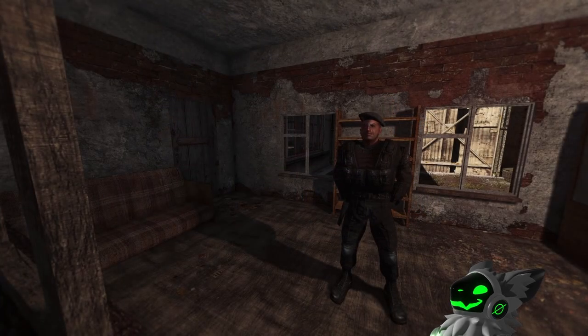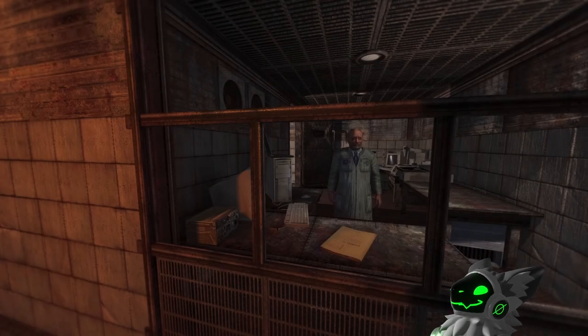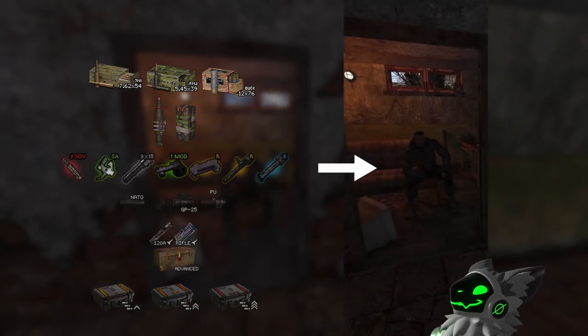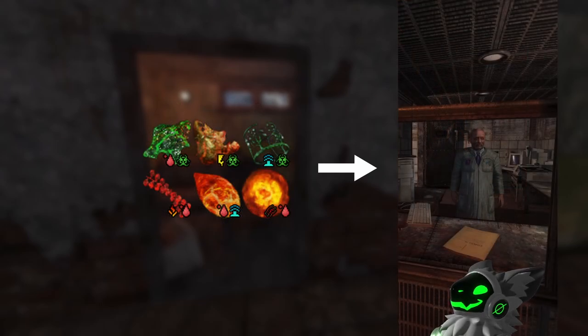In Stalker, there are 5 types of traders: General Traders, Medic Traders, Bar Traders, Mechanic Traders, and Scientist Traders. To get the most money, sell Ammo, Explosives, Weapon Parts, Attachments, Repair Kits, and Upgrade Kits to Mechanic Traders. Sell all Meds to Medic Traders, Food and Drink to Bar Traders, and Artifacts to Scientist Traders.